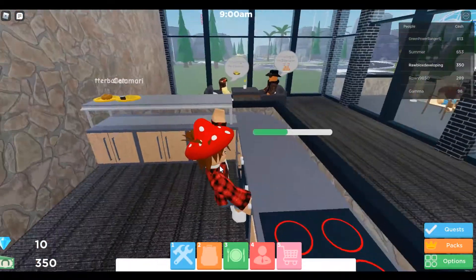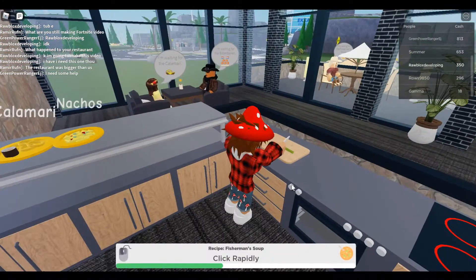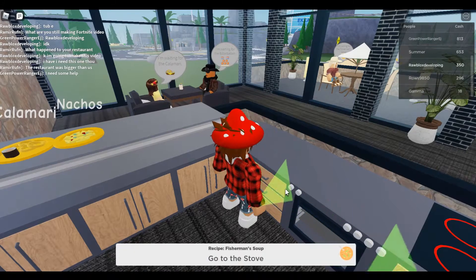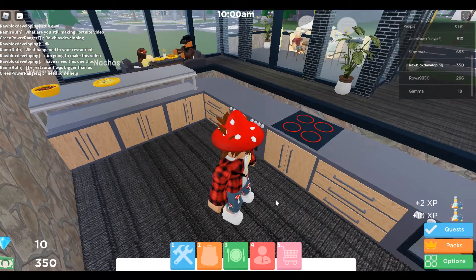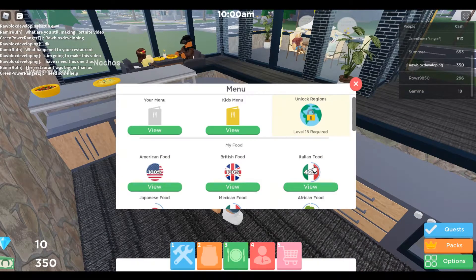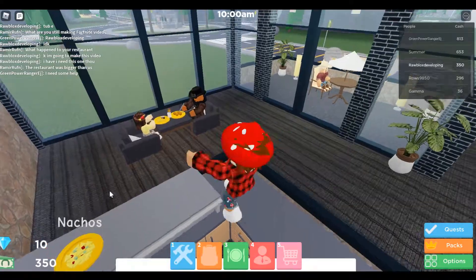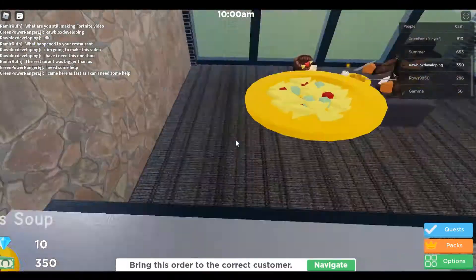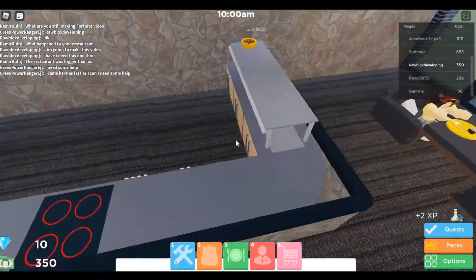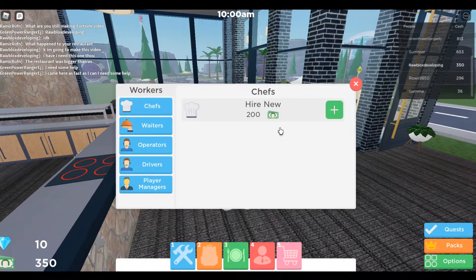To do that we're gonna need a chef. You can see I've been grinding and I have what it takes to do this. This restaurant has some food from before — cool. I'm gonna get some nachos in here. You're gonna go to the red guy and hire a chef.